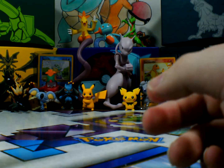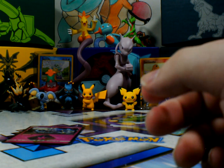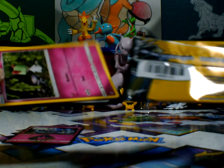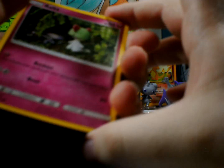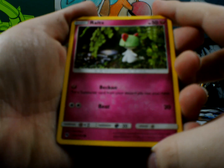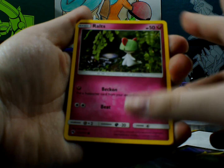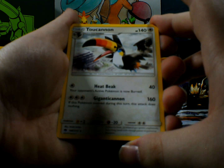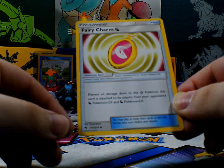That is really cool. What's that Ditto up to here? Now open another — this is my last pack of Lost Thunder, and we're just blowing by these. Alright, we have Focus Ralts, Toucanon, and Fairy Charm.